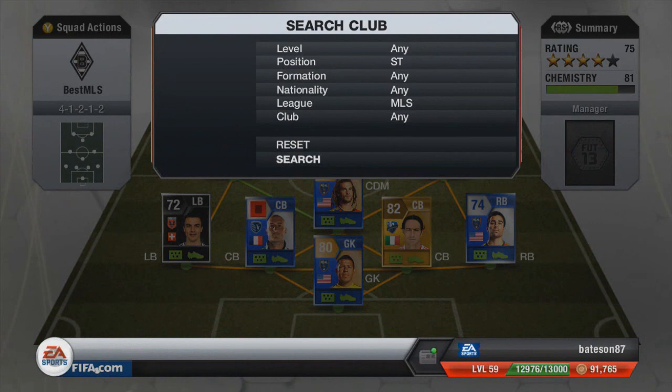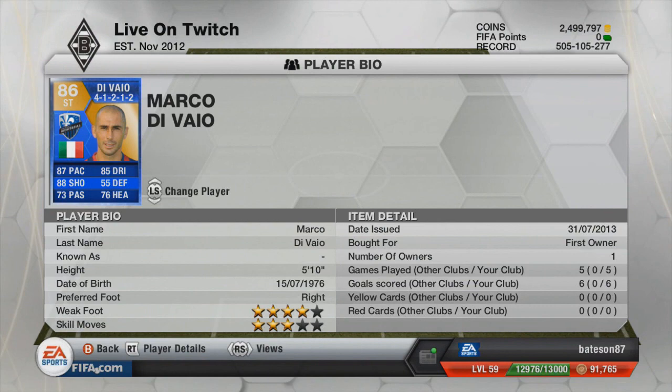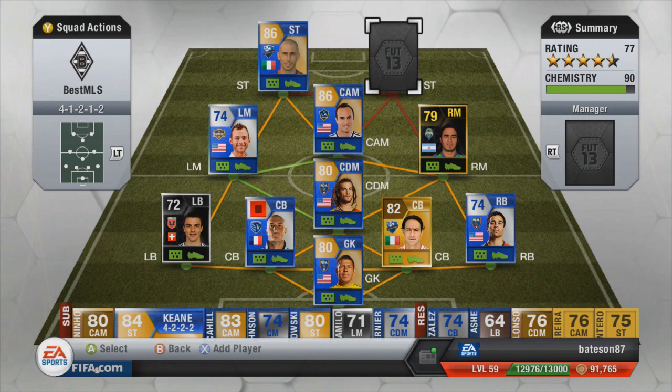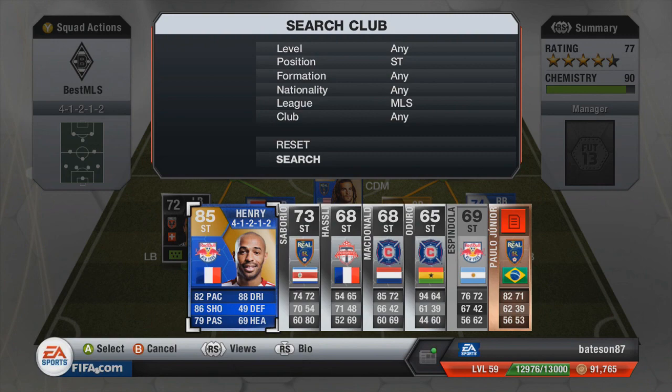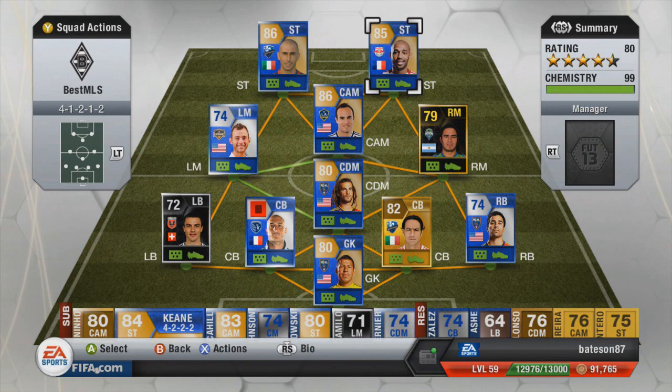Moving on to the two strikers: on the left hand side we have De Vaulet — I can't say his name, I'm terrible with pronunciations — but he's an Italian beast who plays for Montreal Impact. His shooting is ridiculous and we'll talk a lot more about that in the highlights. To finish off the squad, we have Team of the Season Thierry Henry — 85 rated, 82 pace, 86 shooting, four-star skills. An absolutely ridiculous player and you will see some nice goals from him too.